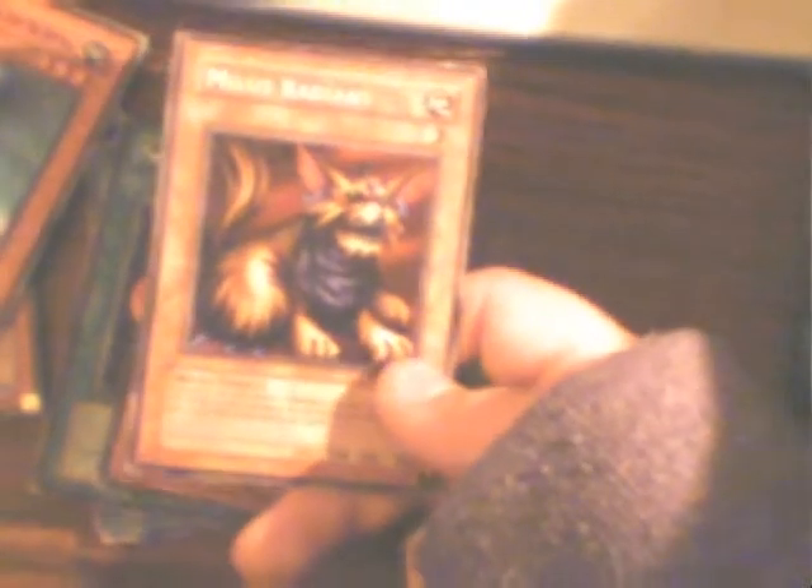Guardian Sphinx — it can be flipped face up or face down. It can return all cards on your opponent's side of the field to the owner's hand, which helps Triosphinx's effect. Mothless Radiant — very good for powering up Earth-type monsters, except it's very weak so you must protect it. It powers all Earth monsters up by 500 attack, and all Wind-type monsters lose 400 attack.